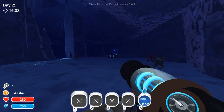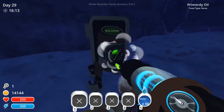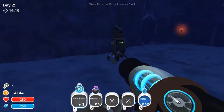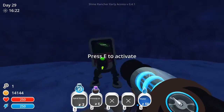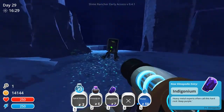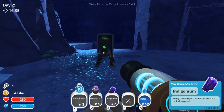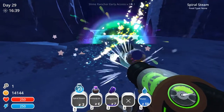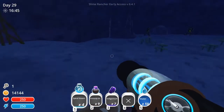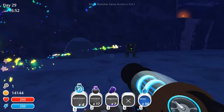Alright guys, our machines all look to be done. Let's go ahead and grab some of this stuff, see what we get. Nope, nothing new — you're still gonna keep going? I thought I got all ones in here, I guess not. Oh, that's new — we did get something new. An indigo lumium? Heavy metal experts often call this hard rock deep purple. Oh, we already had that stuff. That thing's still gonna keep going, I gotta remember to come back here. Nothing too spectacular about that.